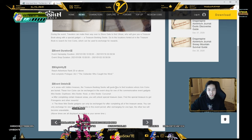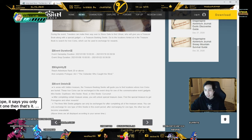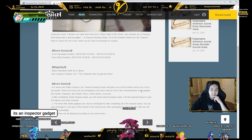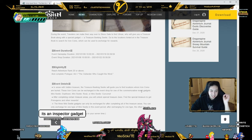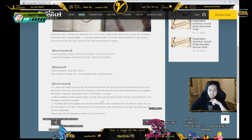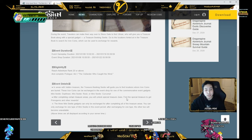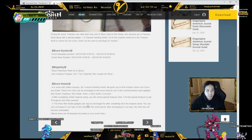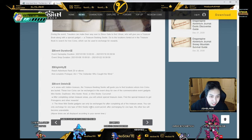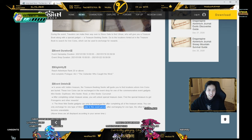In areas with hidden treasure, the Treasure-Seeking Seelie will guide you to find locations where Iron Coins are buried. These coins can be exchanged in the event shop — okay, so it's only an aesthetic event gadget, just an aesthetic one. Day Flower, Rose, and Curcuma Kuma. After completing certain areas you unlock special treasure clues; find the special treasure to get Primogems and other rewards. The three Seelie gadgets can only be exchanged for after completing all the treasure areas, and you can only exchange for one Seelie in this event period.